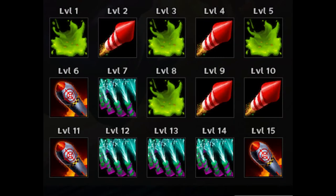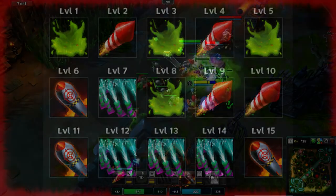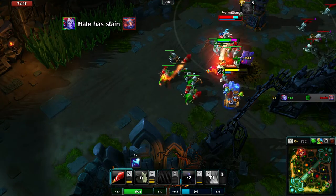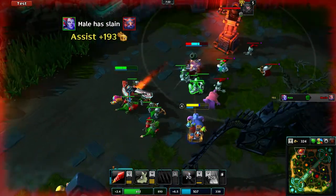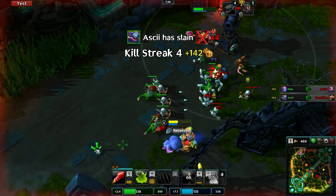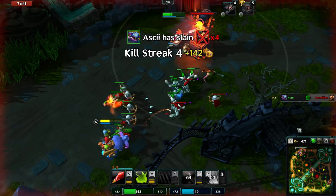At level 8 max out Yak Attack, then Rocket Barrage at levels 9 and 10. At level 11 get your ultimate again, max out Ring of Fire over the next few levels, and then get your ultimate again at level 15. This skill route gives Carter the ability to deal good damage early game focusing on slowing targets before firing off Rocket Barrage. From level 7 you'll also be able to lay down the Ring of Fire to boost the damage of your skills and make your ultimate very deadly.